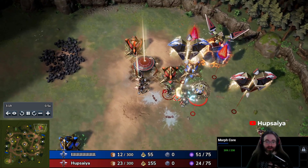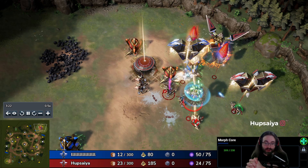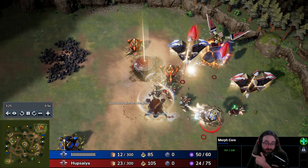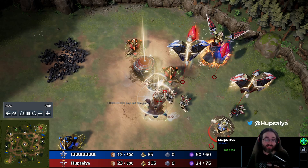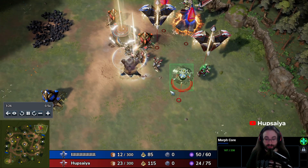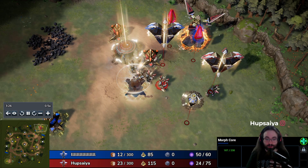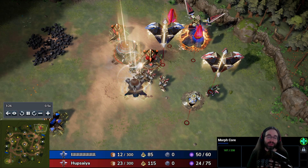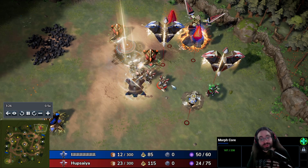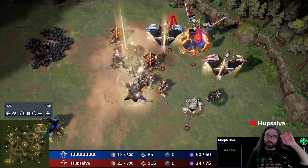That's my guide on how to defend the morph core rush as Celestials. I'll try to make guides on how to defend it as Vanguard and Infernals eventually. For right now I'm pretty sure this is going to get nerfed out of the game — even though I'm showcasing a way to deal with it, this isn't a great solution, it's just kind of the only way. Thanks so much for watching — if you enjoyed, hit the follow button, drop a like, subscribe, and leave a comment below.